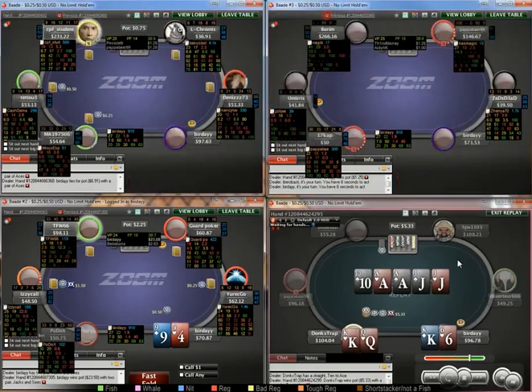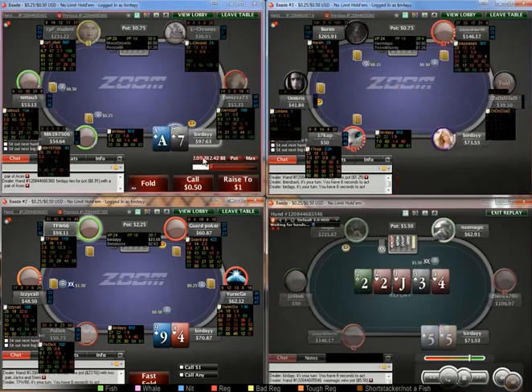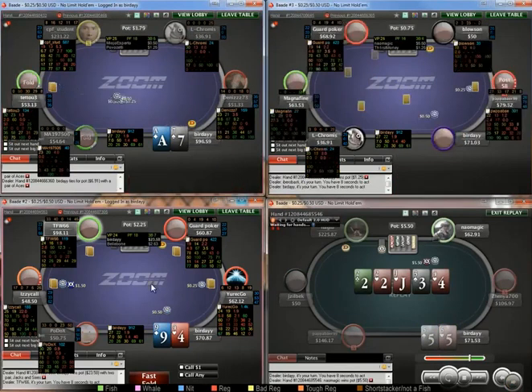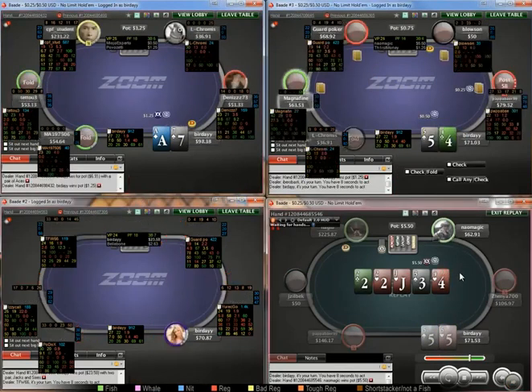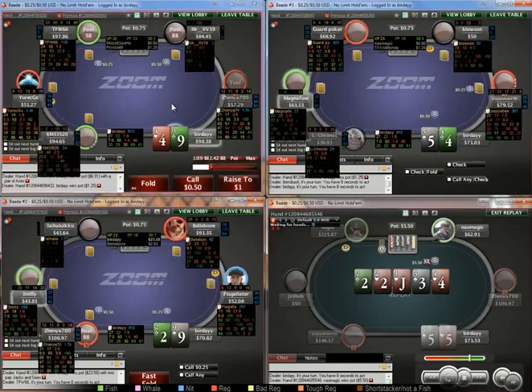You should generally treat small blind flats with a lot of respect — they're generally quite pocket-pair heavy, even if it is a weaker player. So keep that in mind when you're constructing what ranges to bet against.